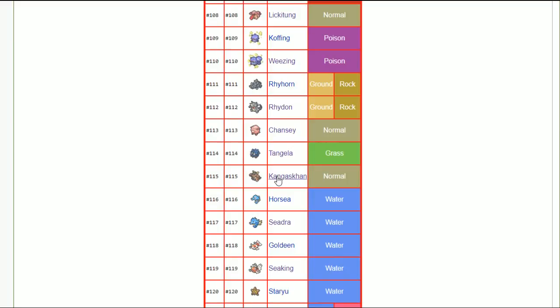Kangaskhan — some people want jolly but I think adamant is best because two of your bread-and-butter moves are priority fake out and sucker punch, and speed tying at 100 base speed doesn't mean as much. I'd rather get the most damage with Kangaskhan so that fake out, sucker punch, earthquake guarantees a KO on everything.